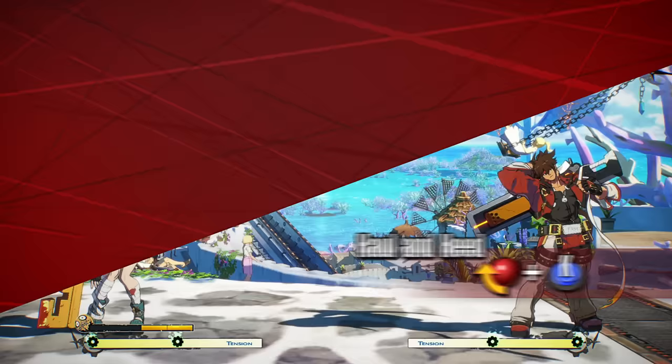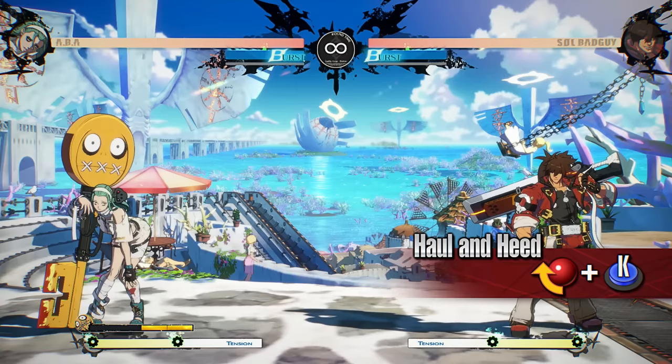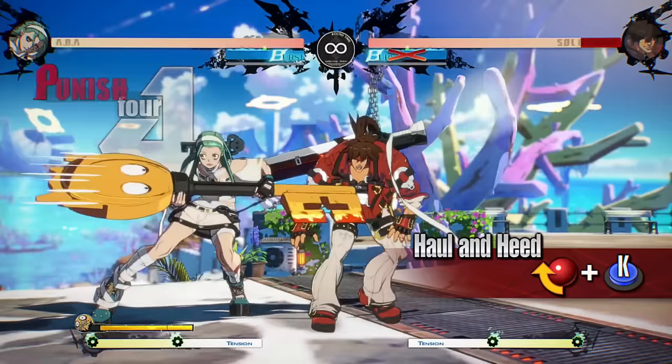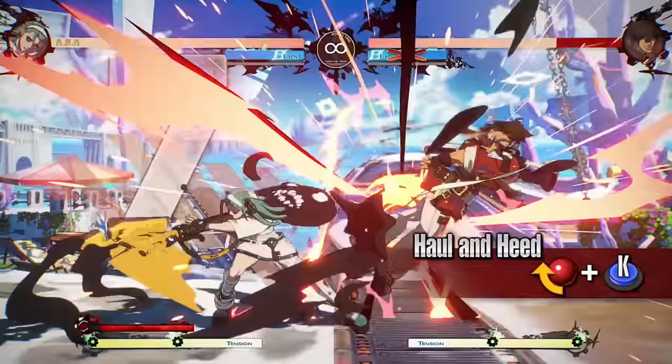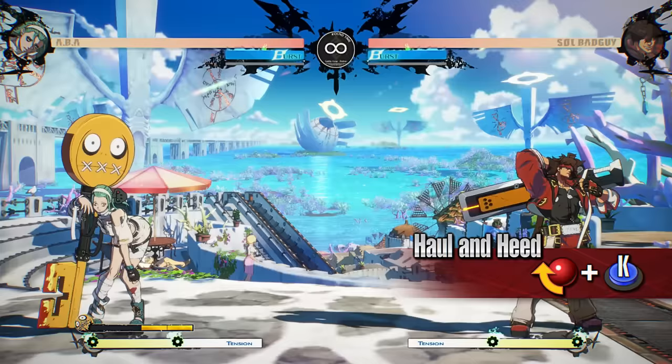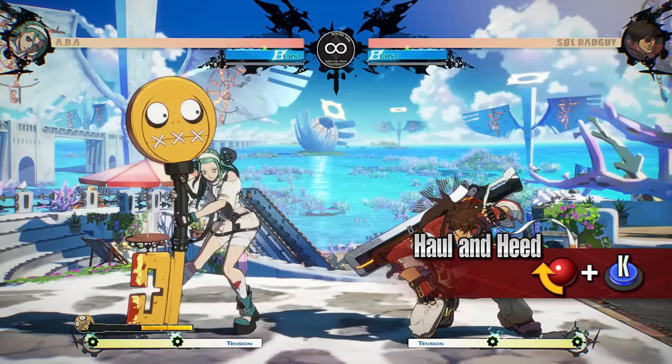Haul and Heed is a movement technique with fast forward movement. It can be used to evade attacks that hit high. Use this move to approach from mid-range while avoiding the opponent's pokes. You can cancel into it from a normal move to surprise the opponent and get in. While in Jealous Rage, the movement distance extends greatly, making it even more effective as a surprise attack.